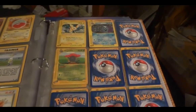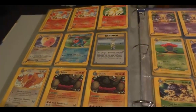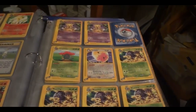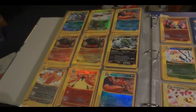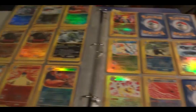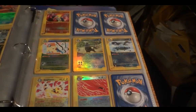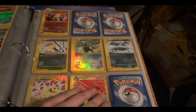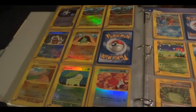Expedition. Two hollows: Pichu and Cloyster. Rare. More rares. These are all rare reverses. This entire page is hollow too, including Blastoise and Feraligatr. Lots of good rare reverses there.